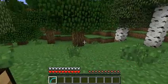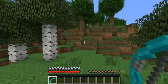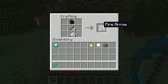It's basically exactly like a normal bow, except when you fire, it just goes straight — gravity doesn't affect it or anything. So let's start making these arrows. The first one needs coal as a tip, and that makes a fire arrow.